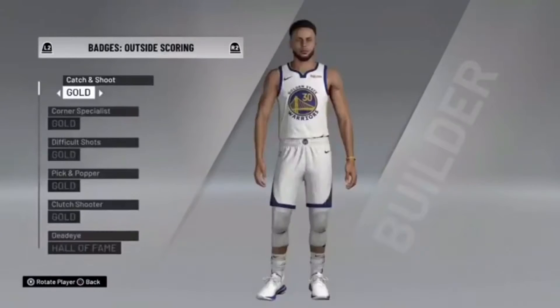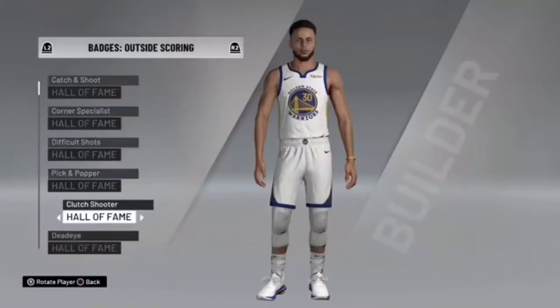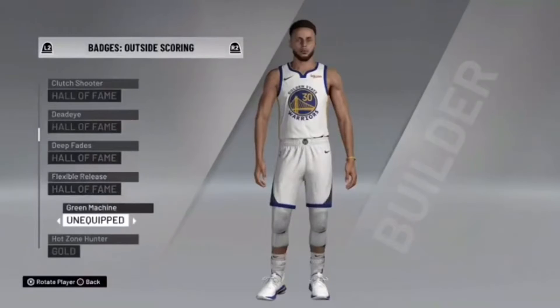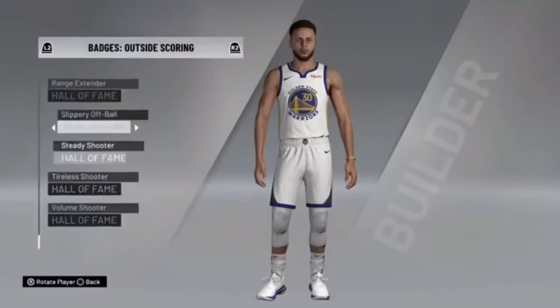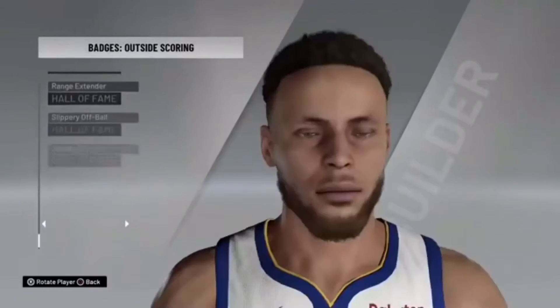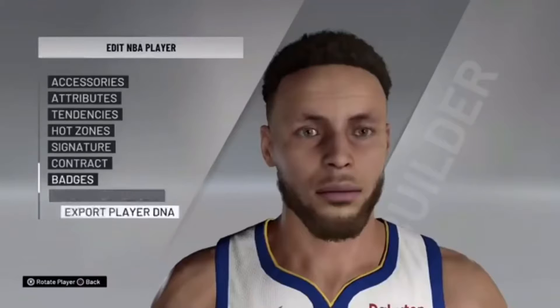Now you need to go to his badges. Steph pretty much has everything almost at Hall of Fame already, so you only have to tick them once or twice to get them to Hall of Fame. Put every badge on Hall of Fame — basically every single thing should be Hall of Fame, exactly like this.